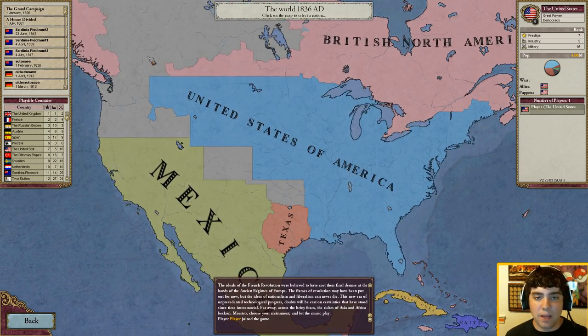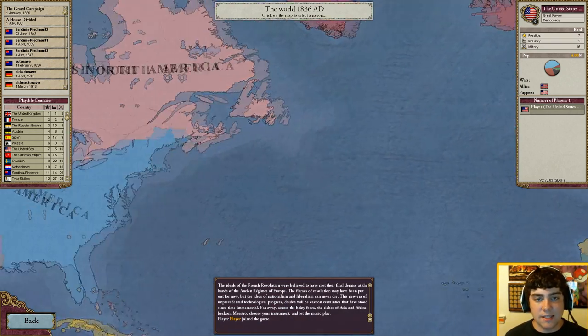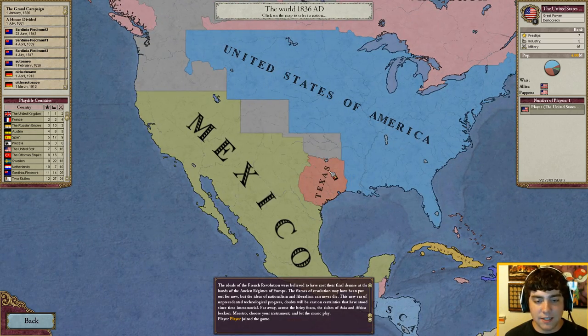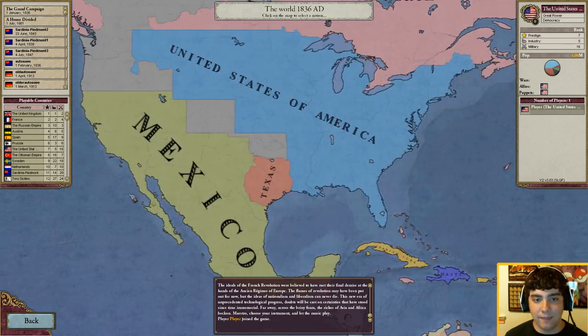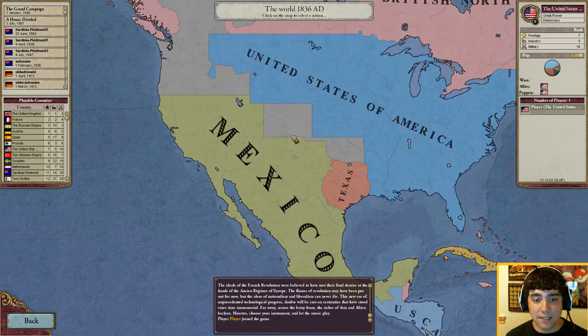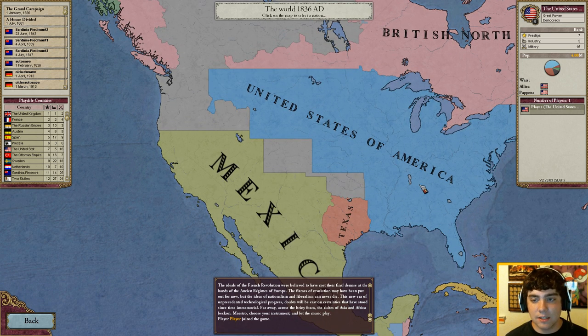That's why the United States is a really great place to start out — they're removed from all that. The only things you have to worry about are keeping up relations with the UK, which is pretty easily done, and colonizing. You have Mexico here who is a formidable opponent if you don't know what you're doing, and the British to the north who could get angry at you quickly, so you want to make sure you're keeping up relations with them.